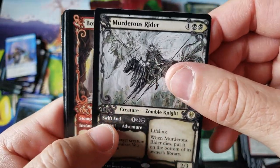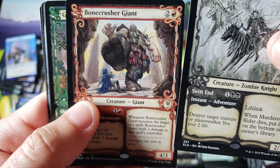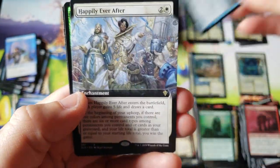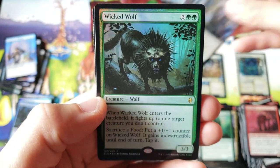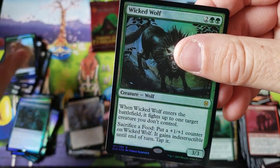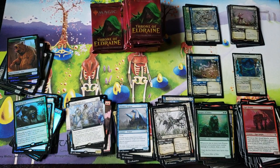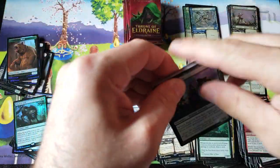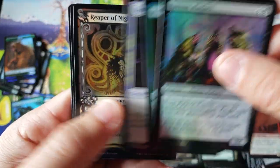Here we go — Murderous Rider, a little miscut Murderous Rider, and a Bone Crusher — miscut again. Nice little bonus double rare. Shimmer Dragon. Happily Ever After. And we are just a foil, wicked, regular wolf, everybody. Very interesting about that 5-3 split. I wonder if that really seemed a little too accurate — a little too realistic. Didn't it, everybody?